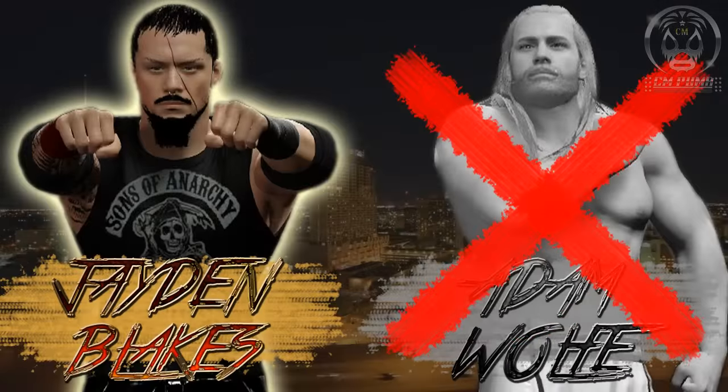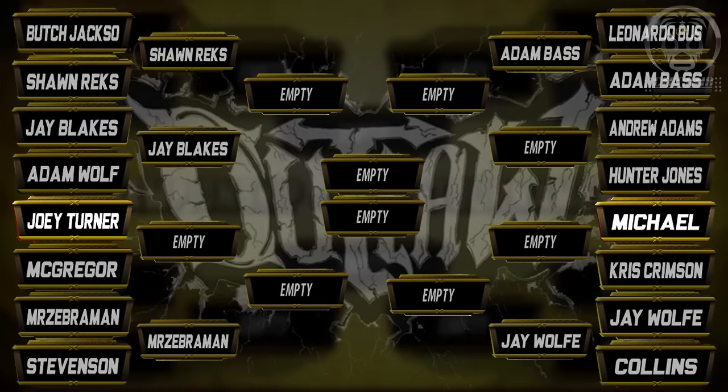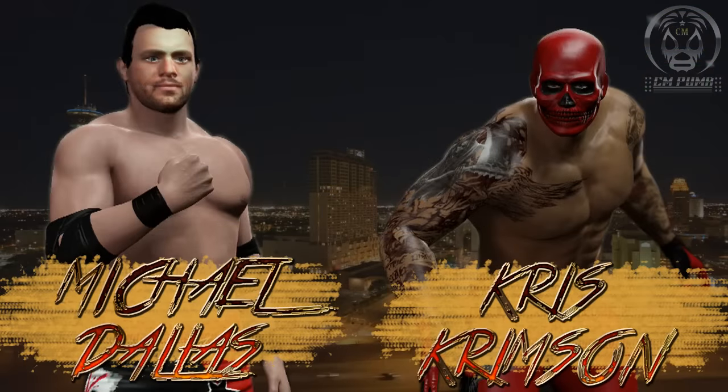What a matchup there. Jaden Blakes got the victory over Adam Wolfe — quite surprising. Adam Wolfe is the veteran; Jay Blakes coming in as a rookie, and he pretty much dominated that matchup. Moving right along, Jayden Blakes will go on to face Sean Rex in the second round. As we head into our sixth matchup of this tournament, Michael Dallas is going to be taking on Chris Crimson, both new to the Puma Wrestling Organization universe.